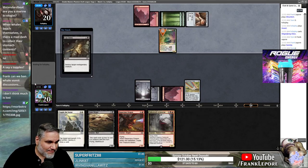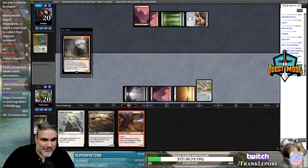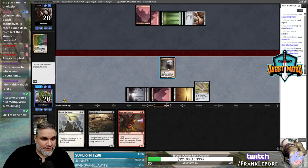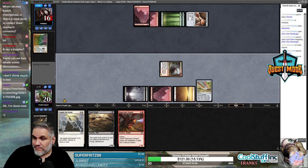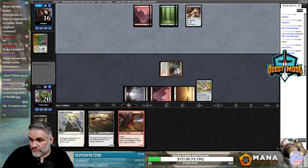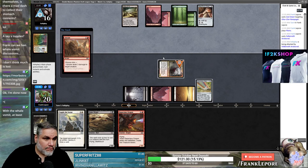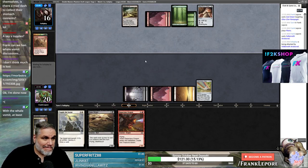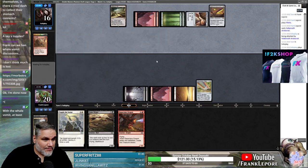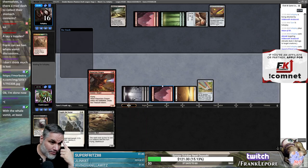I'm just going to kill this now and assume we draw land. We're so good at this game — that's how we drew it up. She never lives. Maze of It — that sounds like an annoying card. Rapacious Dragon — so rapacious. Maze of It, that's annoying.